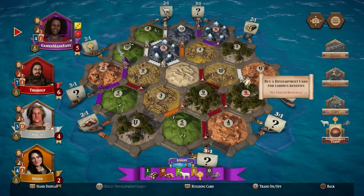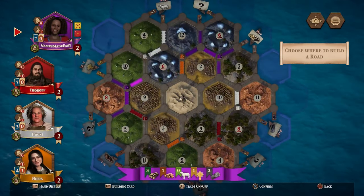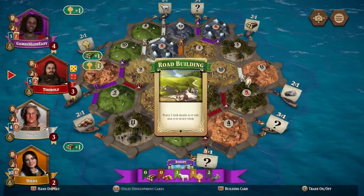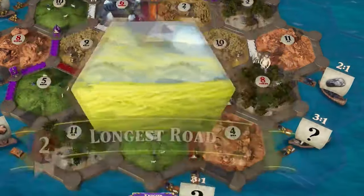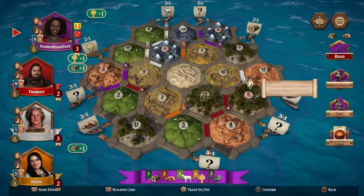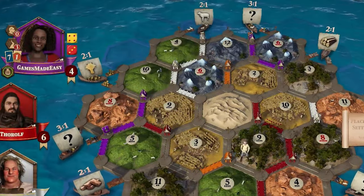Now it's time for the active player to build roads, settlements or cities, trade with other players or the bank, or buy development cards. To build you need to pay the resources to the bank for each structure as indicated on the building cost card. For instance you must pay one lumber and one brick to build a road then place the road on the map. You can only build one road per segment and it must always start from one of your settlements, cities or another road. There's also a way to score two victory points for the player who builds the longest road — as soon as your road is at least five segments in length you automatically score two victory points. Note that the road can be interrupted by an opponent placing a settlement on it, and if another player gets a longer road later on you give those two points to that player. You can also build settlements or cities. Note that your new settlement has to be connected to an existing road and it always has to be at least two roads from another building. Cities are upgrades of a settlement — to build them you must first have a settlement, but you can do both in the same turn.